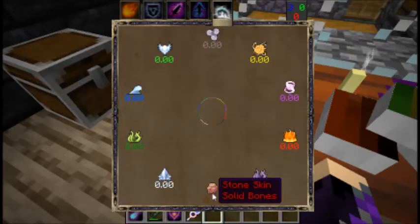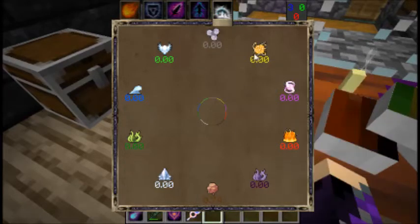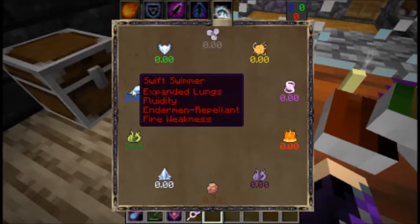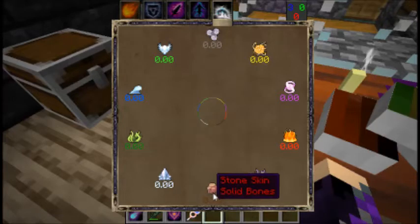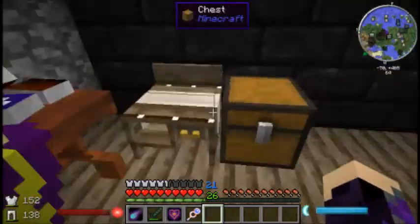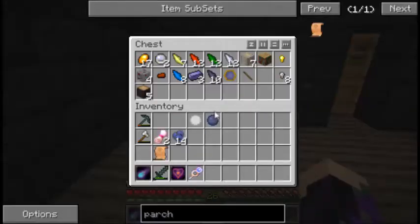So far our affinity is towards stone, but when we start using our self-heal, we'll get some more of the other affinities. Right now we're down here in stone. We'll probably in the next episode work on that. We need to get some Thaumcraft stuff going on and do a little more stuff.